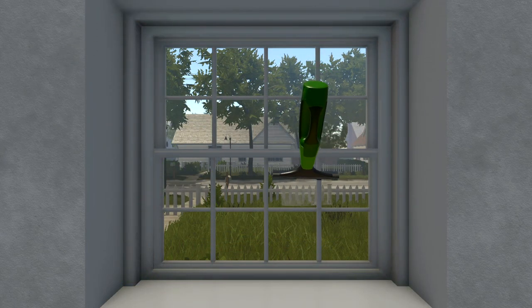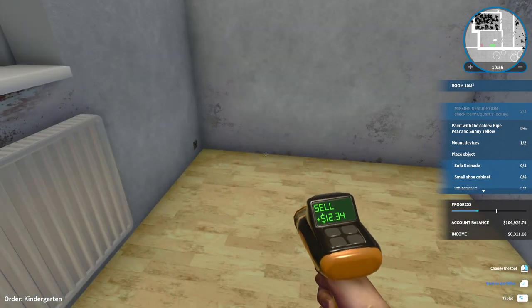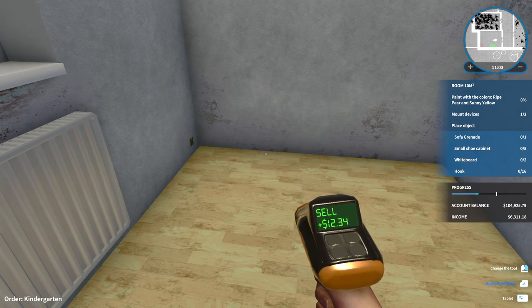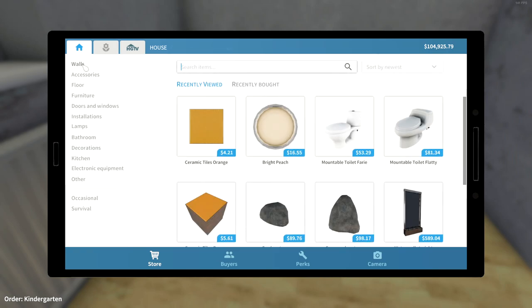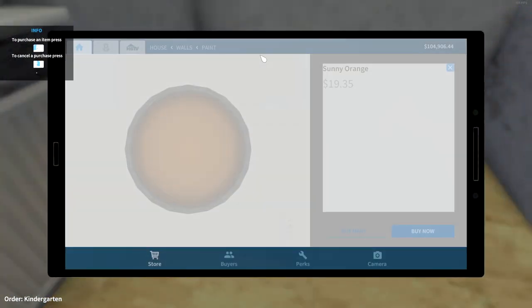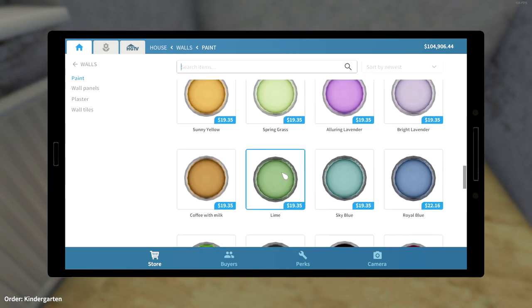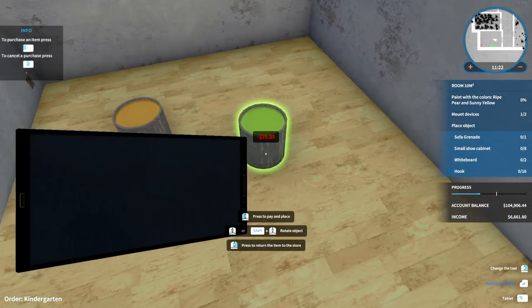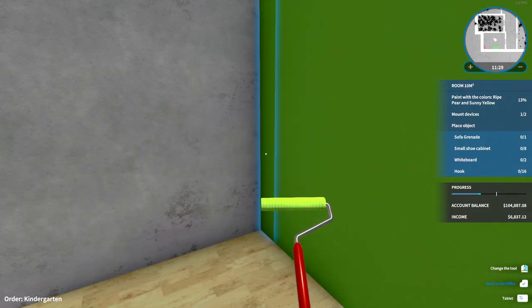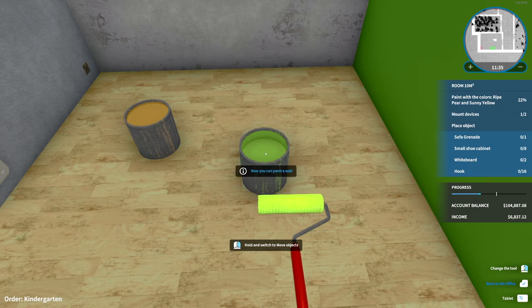Okay, that window is clean. Remove objects, steal shelves — I will get rid of those, I will steal the shelves. At least the game actually lists the items you need now, which is useful. Ripe pear and sunny yellow walls paint — neither of them look that way, I hate this game. What's ripe pear? Testicles? Are we just going straight to junk jokes? I mean, this is all junk, isn't it?